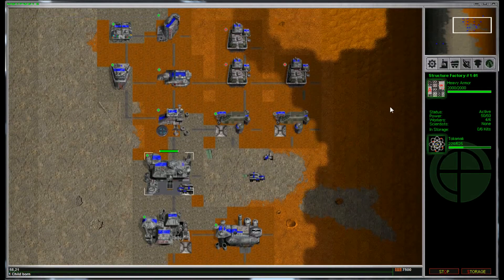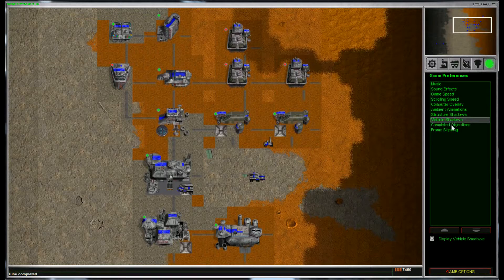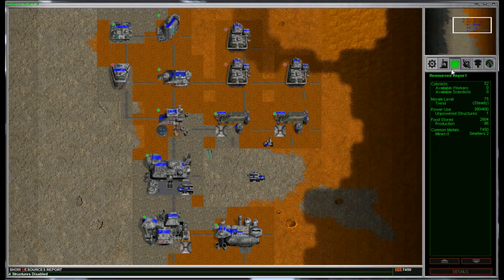I haven't decided what game speed I want to play — I'm on 7 right now. Let's see... scrolling speed, vehicle shadows, music. I clicked on every single thing but game speed. As you can see, now the agridome is going. So if we head over to this resources report, you will see the food production is positive 86 — it's like per cycle, basically.